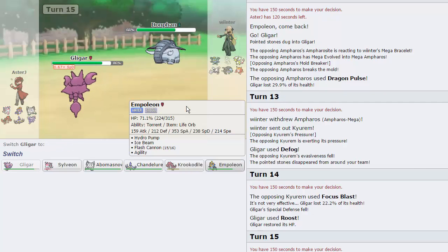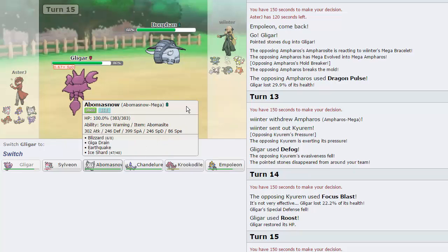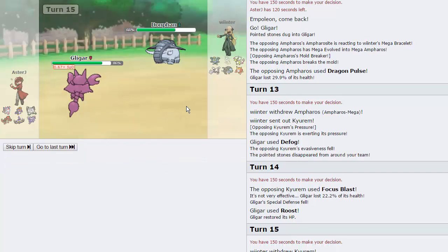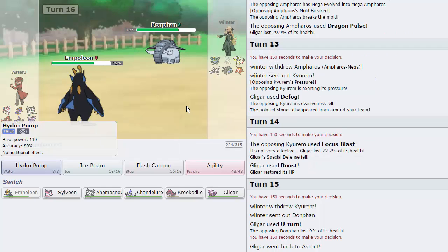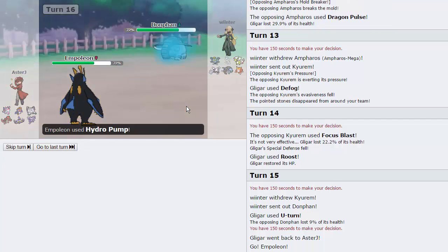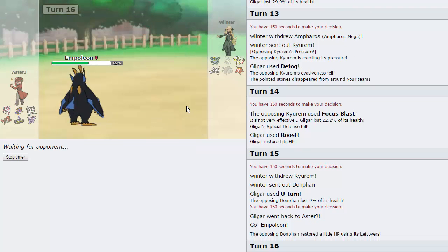Does Abomasnow outspeed Donphan? No — definitely going into Empoleon. I'm firing off a Hydro Pump because I don't want to mess around with Donphan. I think it might live an Ice Beam, so we'll just Ice Beam Ampharos when it comes out anyway. We do get off the Hydro Pump — that's a dead Donphan. Now he can no longer get up Rocks, and if we get ours up he can't spin them away either. So that's great. We should win this game — there's nothing on his team that really sets up.